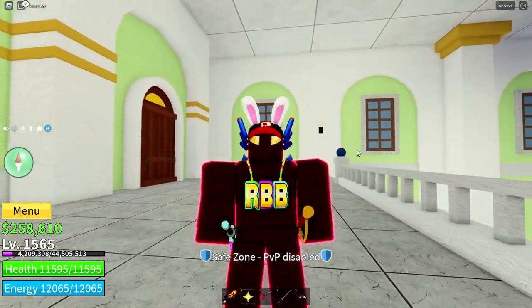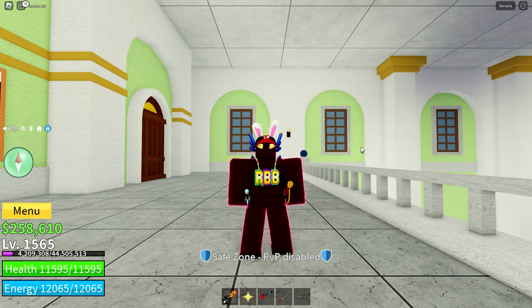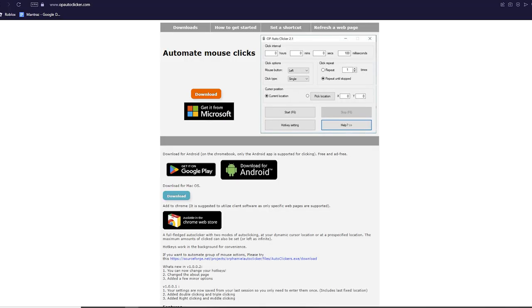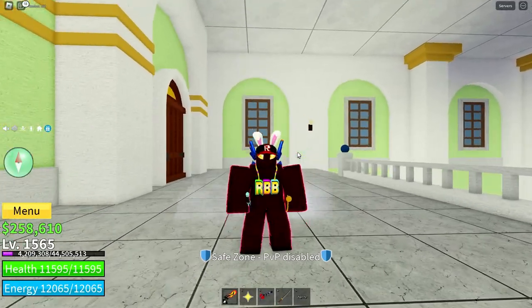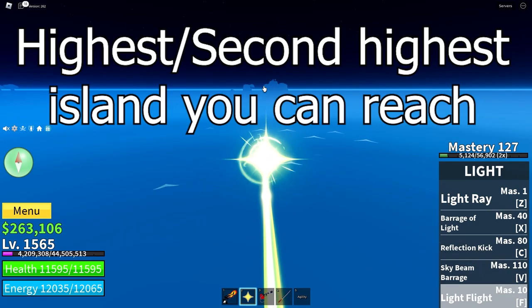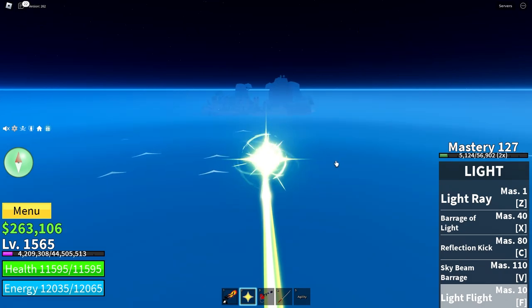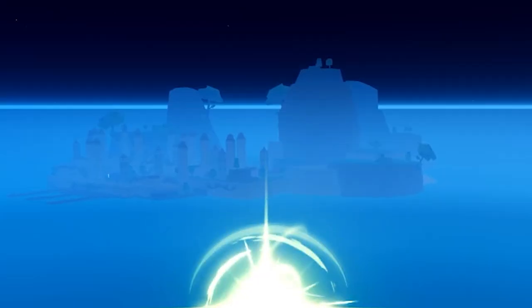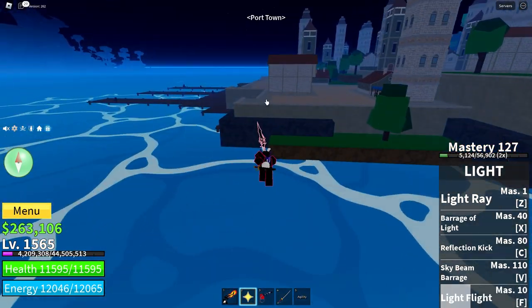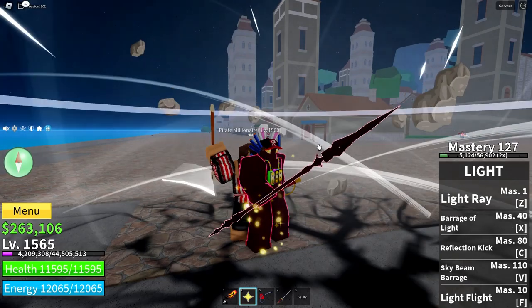On a computer, you can go to your address bar in your browser and search up auto-clicker. Go to the first link that pops up — it looks like this old website — and all you have to do is press this button if you have a Windows computer or this button if you have a Macbook. That will get you an auto-clicker. Next, you want to head to the island that you can get quests at — this could be the highest or second highest island you can reach. I am level 1565, so I'm going to the port island in the third sea. As you can see, if I go up to a pirate millionaire, he can't hit me because I have a Logia fruit.